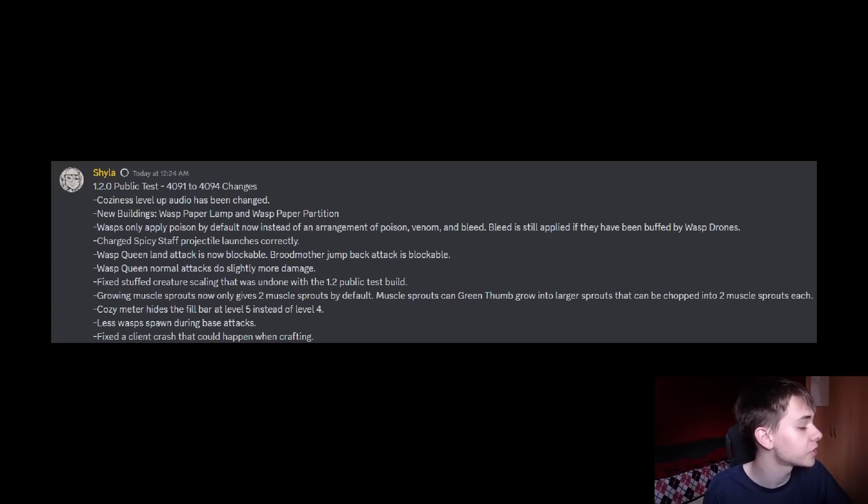There are also less wasps during base attacks, which is nice, but I'm still not going to turn my faction reactivity on. I got one wasp base raid — there were about 10 wasps, and every time I hit them they didn't even come after me; they just ran away and kept attacking my base. My whole base almost got broken. So yeah, I'm not turning base raids back on if wasps are going to raid my base non-stop.